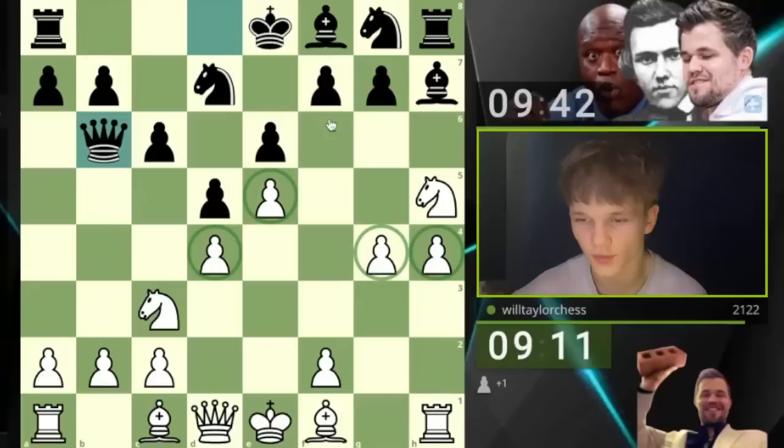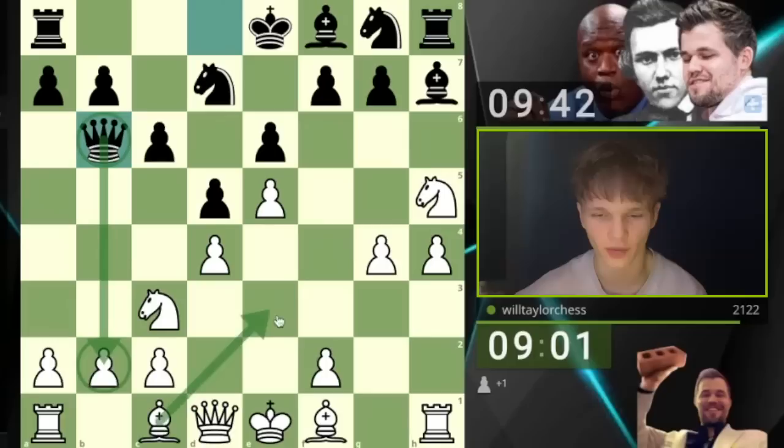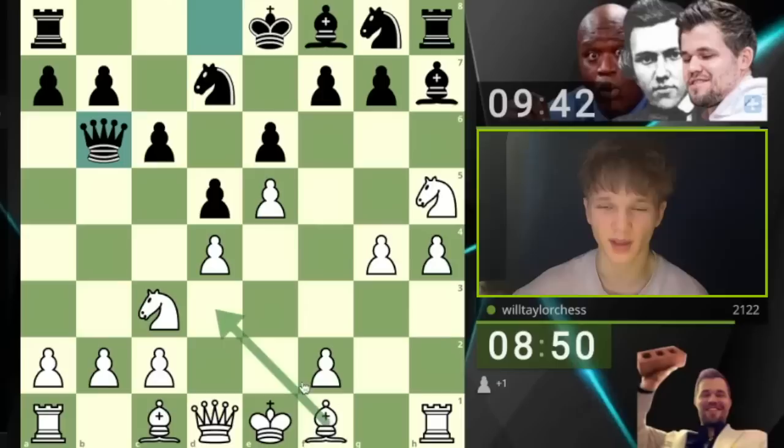We've got this knight here on h5 already. Qb6 obviously puts pressure on b2, so we can't really play Be3 very comfortably, even though we might like to play such a move. I think it does make some sense to go Bd3 here. I'm expecting my opponent to play c5 then, and that's the only problem, because I'd want to play Be3 to reinforce this pawn, but we can't yet.